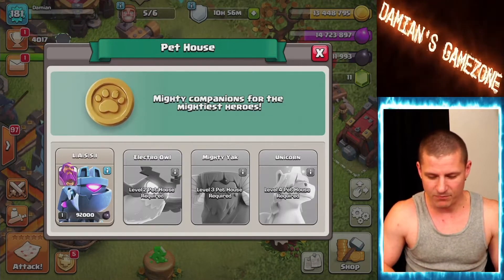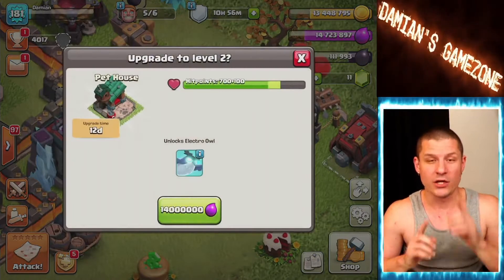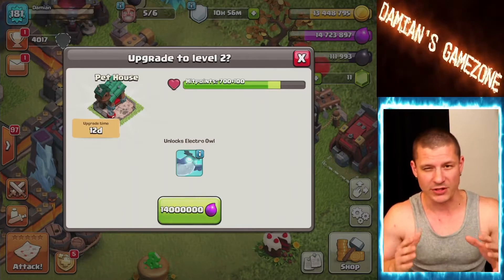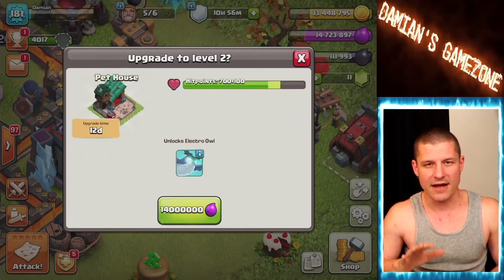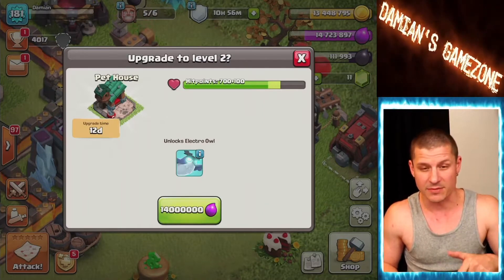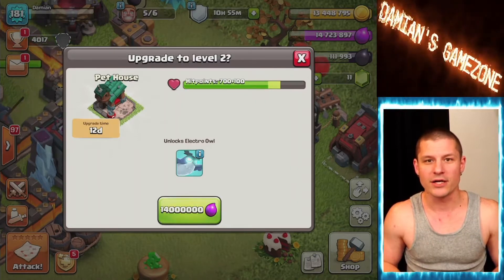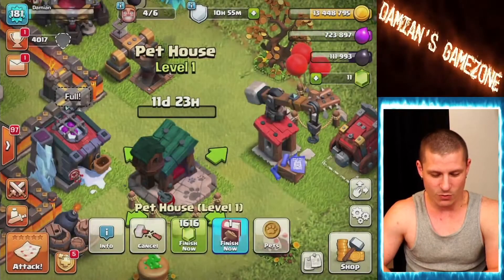Most importantly we need to get these upgrades done. The funny thing is, I was watching somebody else's YouTube video and they didn't have the gold pass — the 20% builder boost — so everything was max cost. Without the gold pass this would be like 17 million and then 18-19 million, and I wouldn't have been able to finish all of this. But I've got the gold pass so it's cheaper for me — awesome!